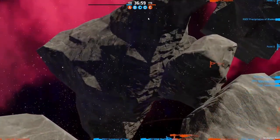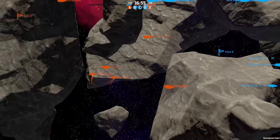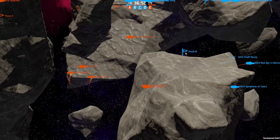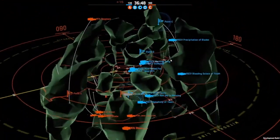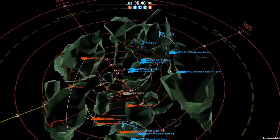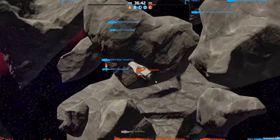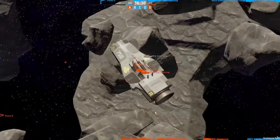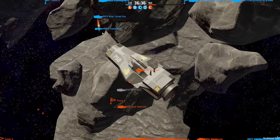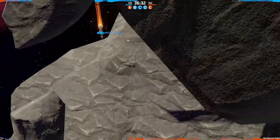So next time you play Nebulous Fleet Command, I challenge you to take a tactical pause of one to two seconds before you start allocating fire, and just assess in which order you should be targeting ships. Should you be targeting small ships that are providing utility? Should you be targeting larger ships that are going to cause more issues later on? And then every couple of minutes when you open the tactical map, just reassess your target prioritization — am I still firing on targets that are causing me issues, or are likely to cause me issues soon?